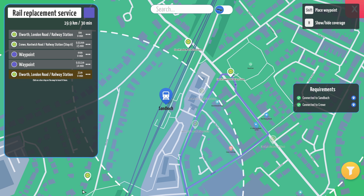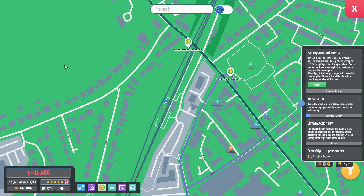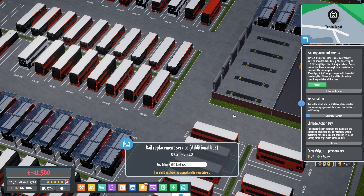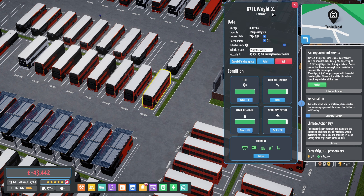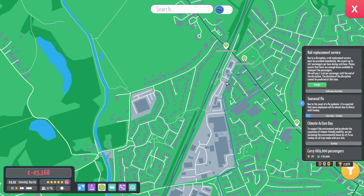Back to Sandbach — row replacement service. We'll assign a Gemini, stick that Gemini out. Does he just keep bouncing up and down indefinitely? Until 10 past 5. Let's have a look — what have we got? 16 there.